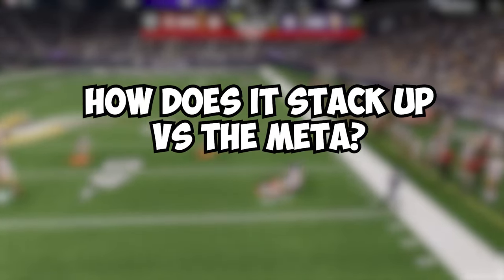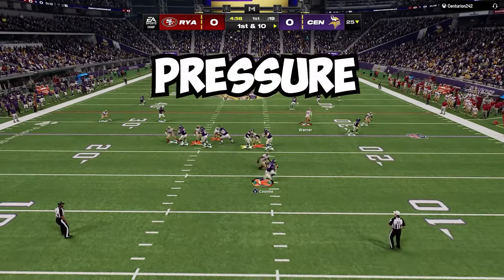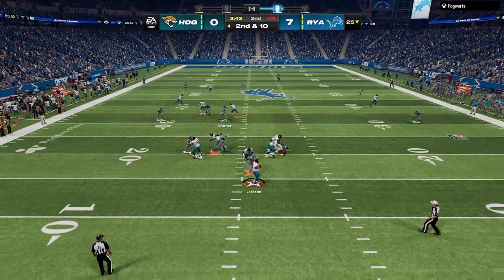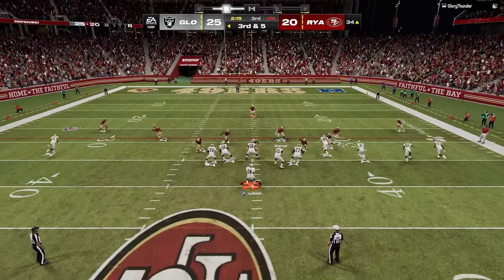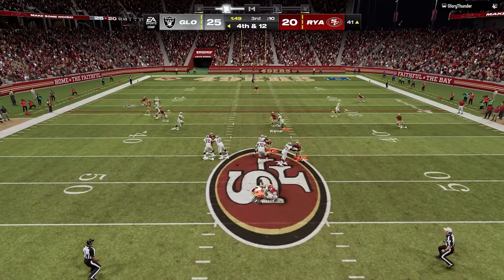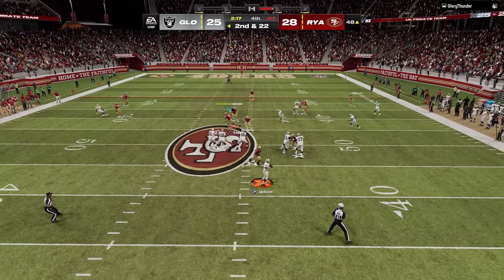How does this playbook stack up against the current meta? Pretty well, actually. I think the most important part that really shapes every defensive meta is pressure. Pressure forces mistakes and turnovers and really just changes the game. On offense, your success against the meta, for the most part, is based on how you pick up that pressure. Right now on Madden 24, the pressure is going to be coming from inside, right up the middle — whether that be blitzes or unstoppable force X-factors, you will have rushers in your grill.